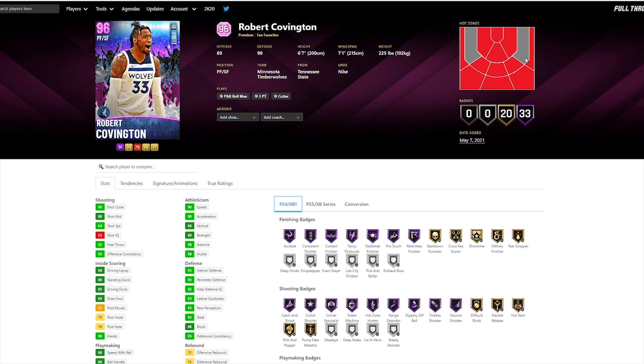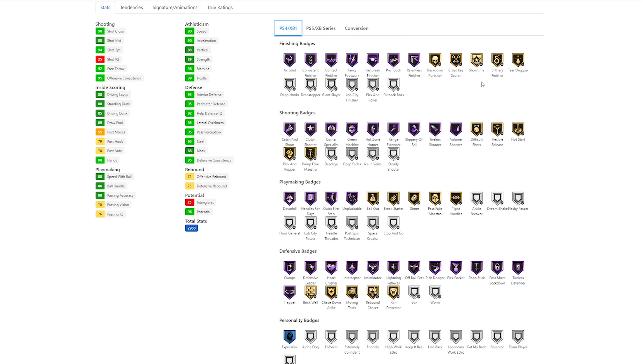He has hot zones pretty much all over the court except these little corners right here. He has 20 gold badges and 33 hall of famers. I'm not going to read them all off, but you can see them on the screen. Shooting-wise, he has every badge except for Deadeye, Deep Fades, and Ice in Veins. On current gen he doesn't have Steady Shooter — next gen that would be Blinders, so you might want to put that on him. He does have Hall of Fame Range Extender, which is super dope.